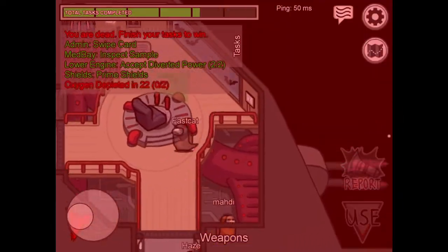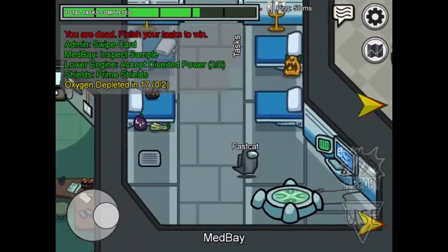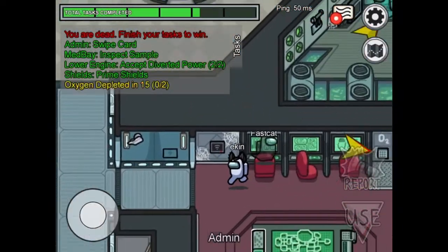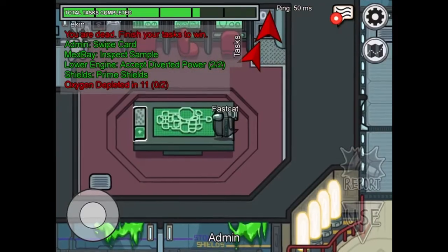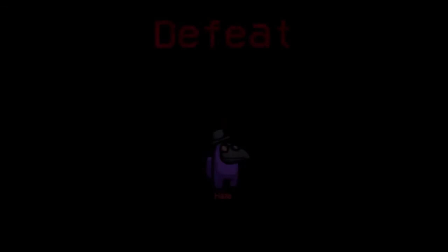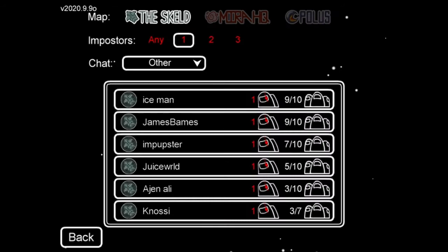Oh my, oh gee. Right, I've got a little option - no one's actually going to do it, we're all going to die now. Defeat. Told you. Right, let's find a game. I'm only an imposter - three, six, seven, eight out of nine.